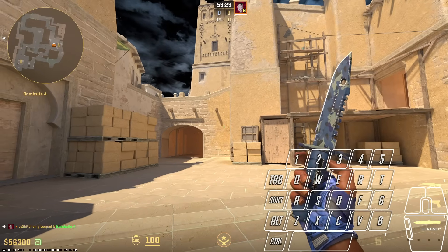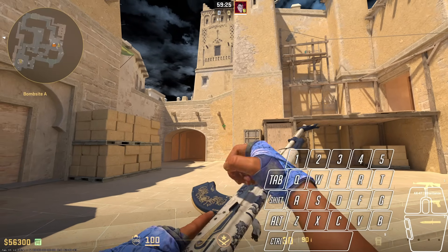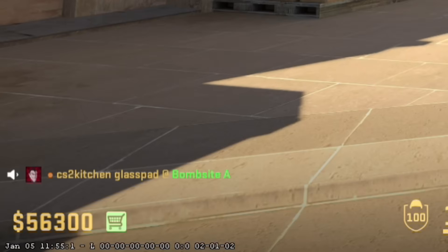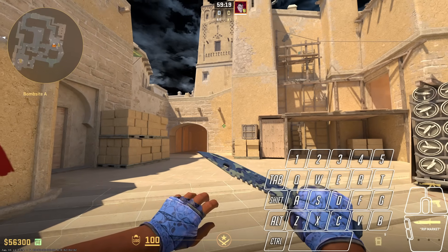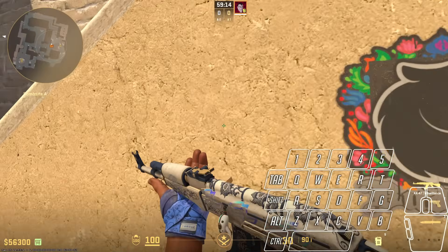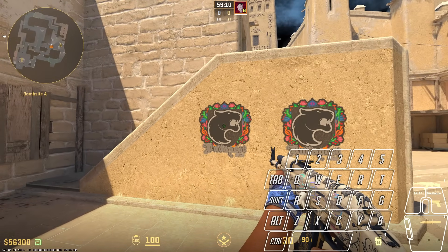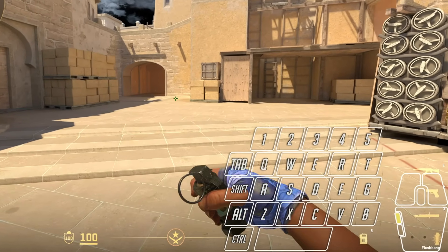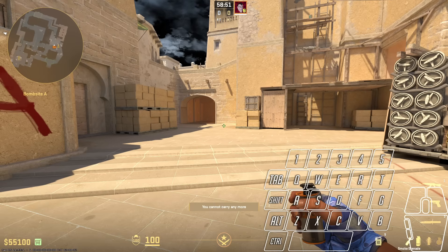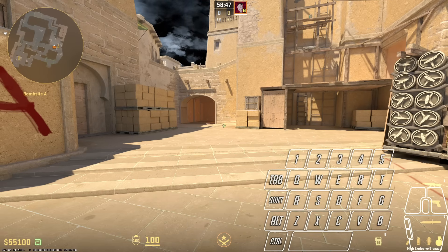In my opinion the best bind is this: when I press my V key I switch my weapon hand, but if I press V again I'll be speaking with my microphone in game. Similarly, pressing T inspects my weapon, but pressing it again sprays graffiti. I press F to buy a flash, C to buy a smoke, Caps Lock to buy a molotov, and 4 to get a grenade — but I can use the same keys to select the flash, smoke, nade, and molotov.